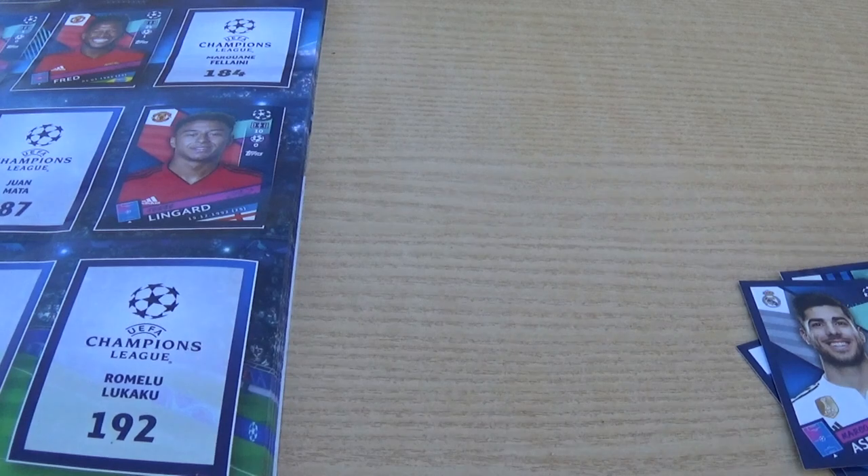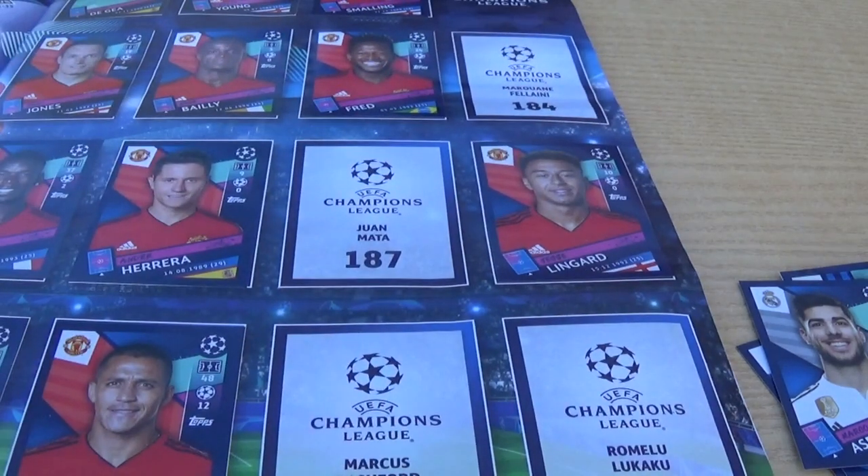So we still need Antonio Valencia to complete our Manchester United collection — which is quite good — but we've done very well there, got quite a few that we needed. We've also got the European Cup trophy sticker — number two in the sticker collection. We hope you've enjoyed that video guys on our Topps UEFA Champions League 2018-19 sticker collection. Let us know how you're doing with yours — are you collecting the trading cards as well? Give us a big thumbs up, make sure you subscribe, hit the notification bell and you'll get notified when we put our next video up tomorrow. See you soon scallywags, bye!